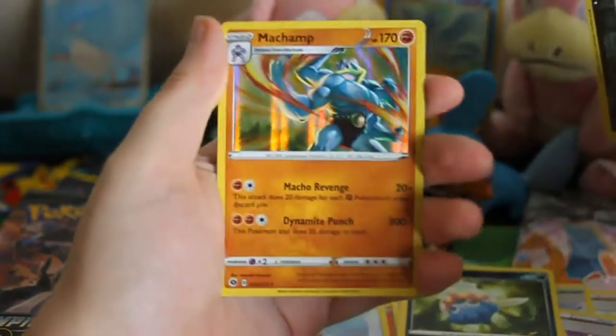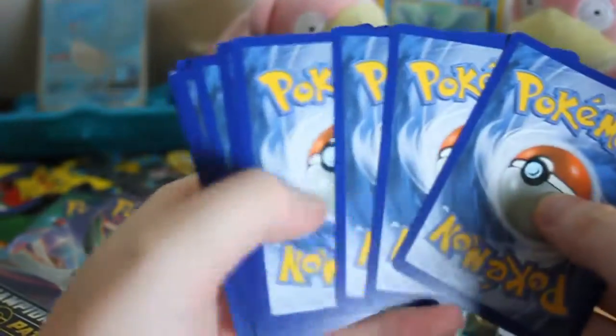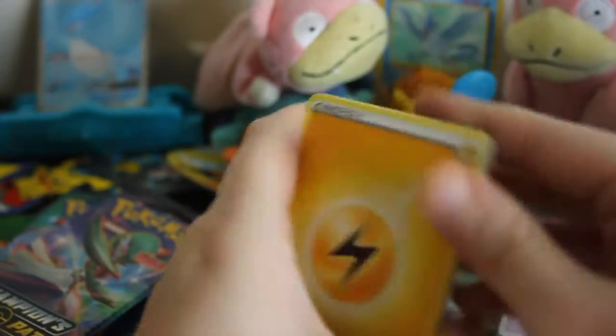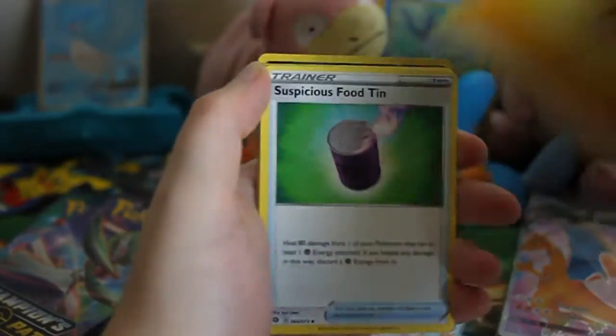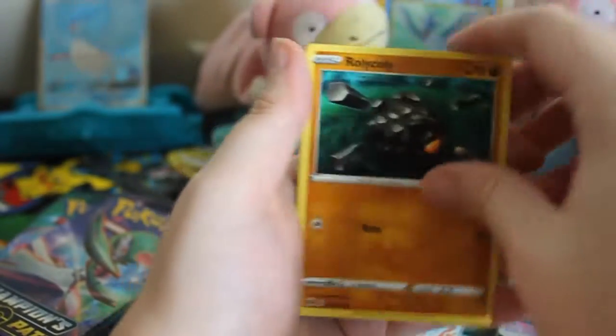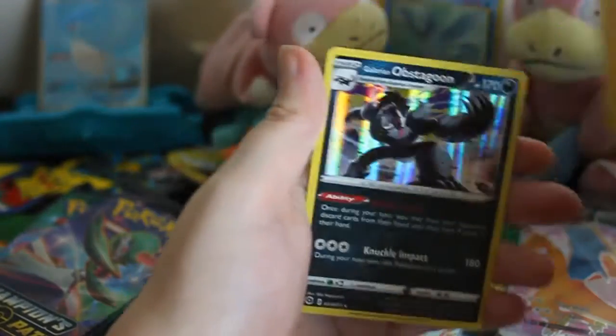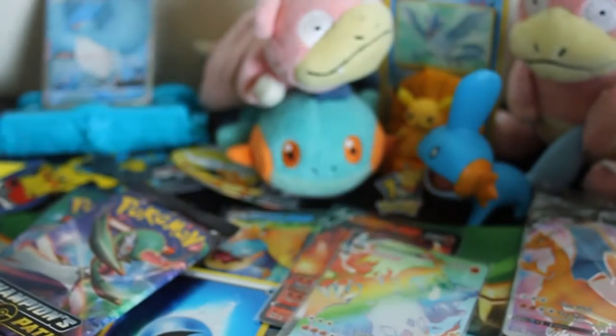Not something like that. Oh, we've got a Machamp — it's Champion's Path. Still got two packs. This is obviously the best ETB that I've probably ever opened for everything. Combee, Arbok, Machop, Rolycoly, Full Heal, Potion, Vulpix, Reverse Tears, and a Galarian Obstagoon.